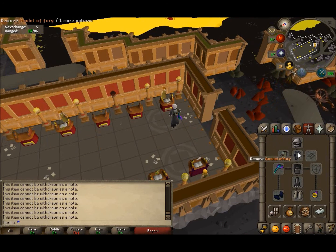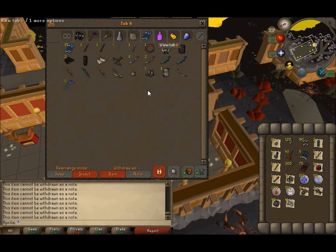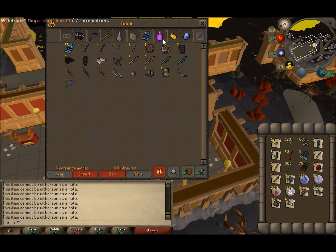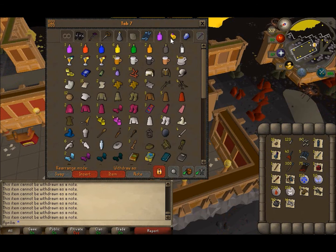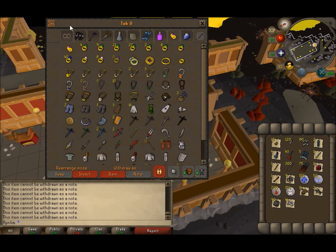You don't need a Fury, you don't need Void. You can come here with a rune crossbow and regular dragonhide and do just fine. I think the Blessed Sara's book or Maddiel book gives the best range bonus, but I'd probably just bring an unholy book.